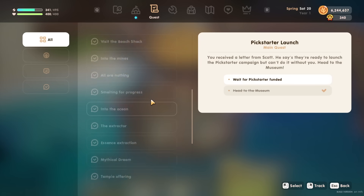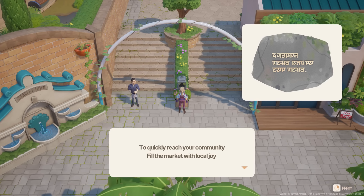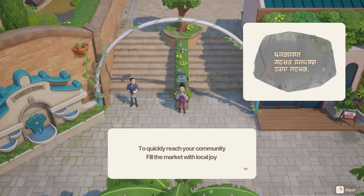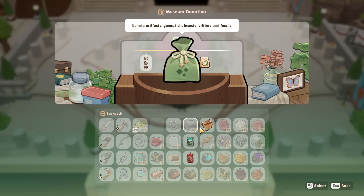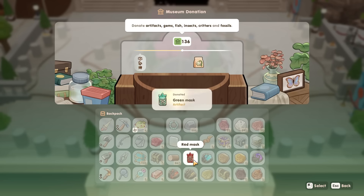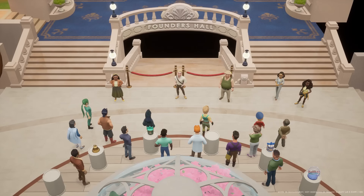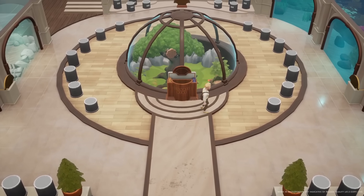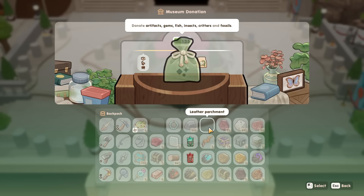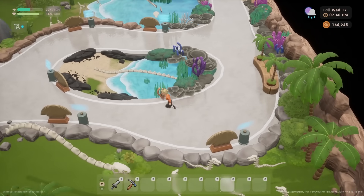Finally, there are also several waypoints on land that are tied to the completion of specific quests. A very convenient waypoint is found right in the center of Starlit Town. The shrine reads: to quickly reach your community, fill the market with local joy. To unlock this fast travel, you will need to complete the first half of Sam's local produce quest, which involves shipping 50 bronze quality vegetables and 25 bronze quality fruits. Another extremely handy waypoint to unlock is the one right next to the entrance of the museum — great for quickly stopping by to make new donations. The shrine reads: unravel the locked passage, donate splendor yet to be displayed. In order to unlock this waypoint, you'll need to complete the Pickstarter Launch quest. This quest won't be available until you complete the museum expansion quest by donating 50 items to the museum. After you've done this, you will receive a letter from Scott, then you'll need to go to the museum and wait a week for the pickstarter to become funded, successfully expanding the museum and unlocking fast travel.